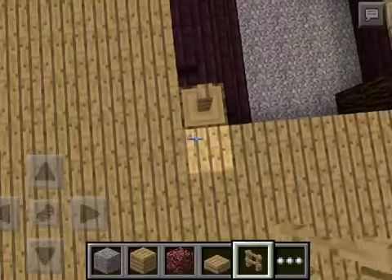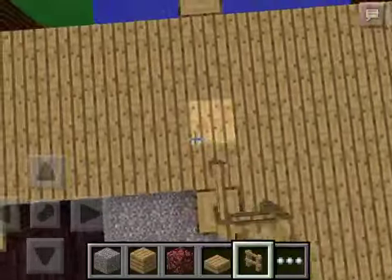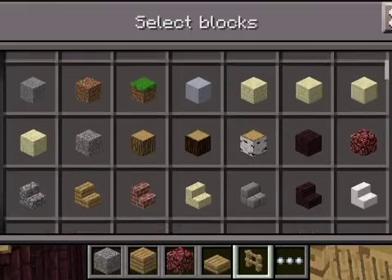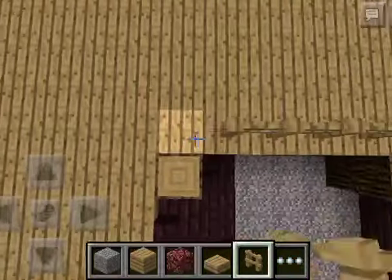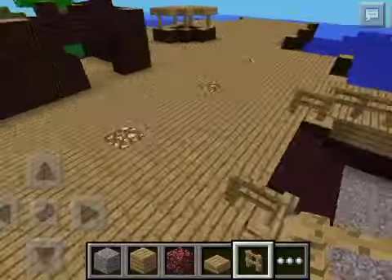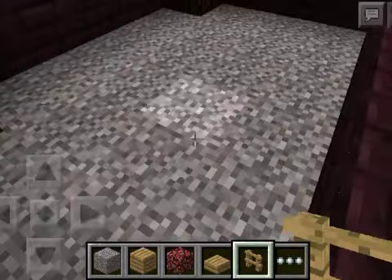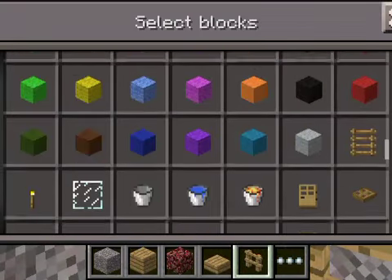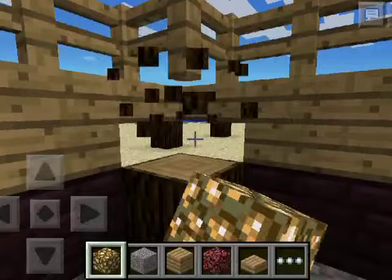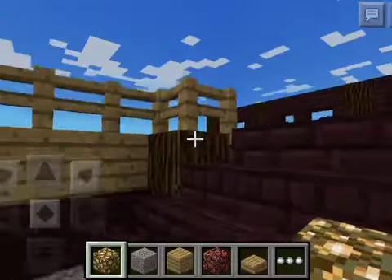I'd say fences around here. Actually, do we have nether brick fences? No, we don't sadly - I was just thinking it would look really nice. There we go. Perfect. So we now have our spawn area, which I will need to light up a bit if I actually want it to work. Glowstone, glowstone, glowstone - there we go.